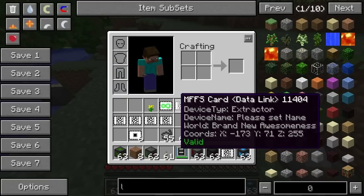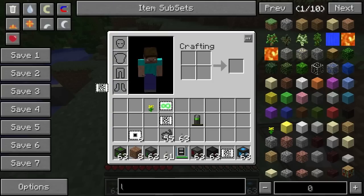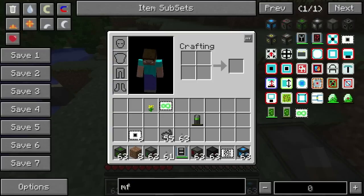Let me get a blank card out and get rid of all these extra cards. You're not supposed to put it on the extractor first - that's really what I'm trying to point out. You've got to put it on a capacitor first. Anyway, this is the beginnings of MFFS and obviously we're going to go on to the force fields, because what you need to do is link it up to the projector.